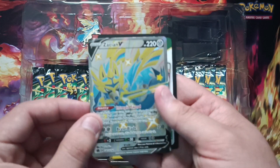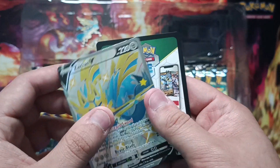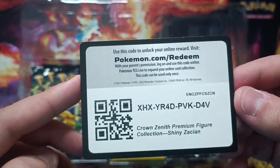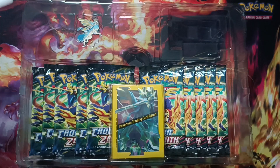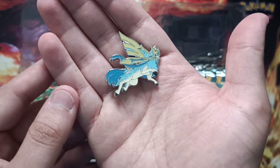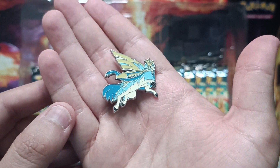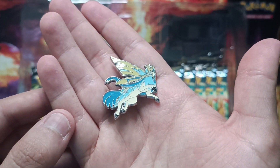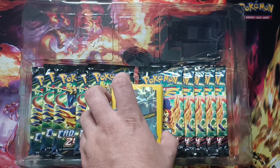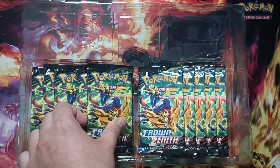And now we have the promo card, which is Zacian V Shiny, of course. And one code for you if you want to redeem it on the app. It's gonna be in better hands than mine, because I don't use the app and I don't play on the Pokemon TCG Live app. Here we go with a pin — another cool addition to the box set. They're useful, but not cool.